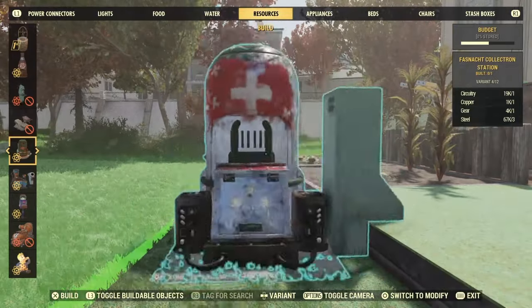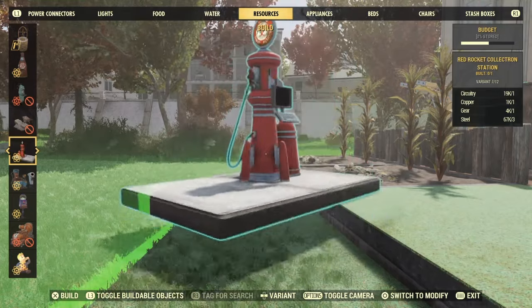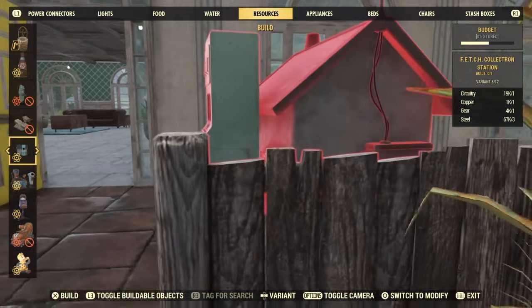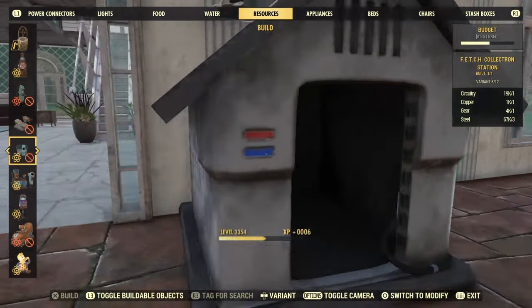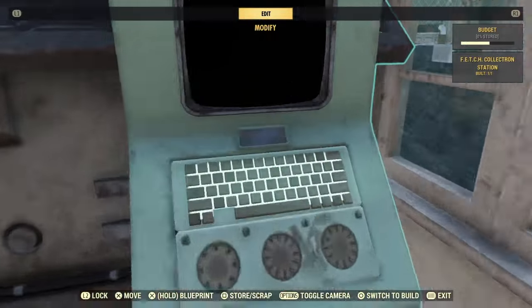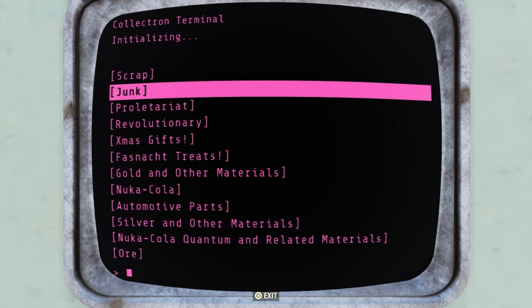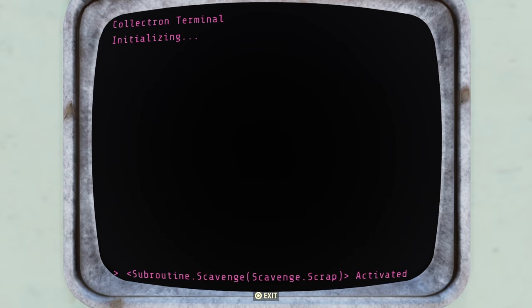Next is your Collectron — you can put down any of these. I went with Fetch, and I usually put it by the doorway so that when you're walking into your house you remember to collect off of it. It collects scrap, junk, revolutionary items, Nuka-Colas, and automotive parts. I usually just go with scrap or junk.